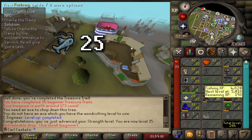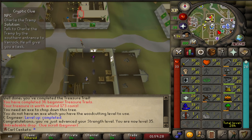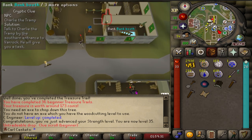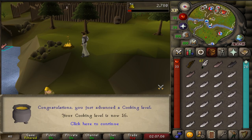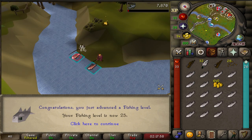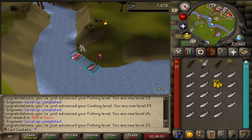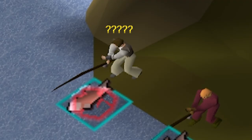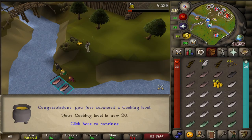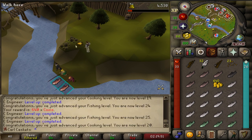We gotta get 25 fishing to catch the pike and 20 cooking to cook it - last skill grind before going on to easy clues. Fishing levels 21, 22, 16, 17, 18, 23, 19, 24, and 25 fishing. Time to finish the cooking. And that is 20 cooking - I can now cook the pike.